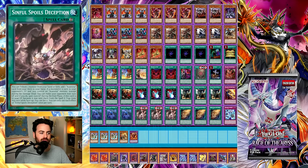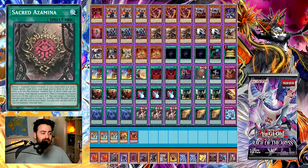You tribute one monster from your hand or field to add one Azamina card from your deck to your hand. If a monster is sent to your opponent's graveyard and you control an Azamina monster, you can make your opponent lose 1500 life points. During the end phase, if this card is in your graveyard because it was sent there from the spell and trap zone this turn while face up, you can set it — another end phase effect to the Branded family. This card searches for Sacred Azamina, which reveals an Azamina fusion monster from your extra deck and sends a Sinful Spoils card from your field or hand to the graveyard for every four levels the revealed monster has, then special summons it as a fusion summon.